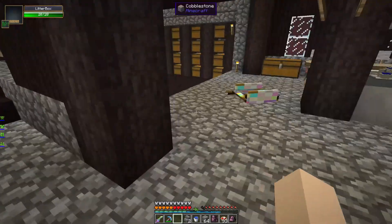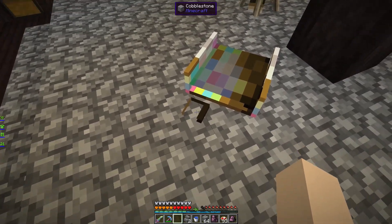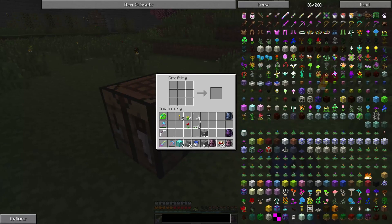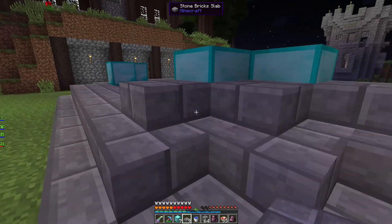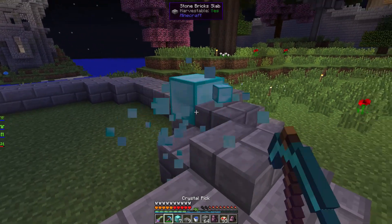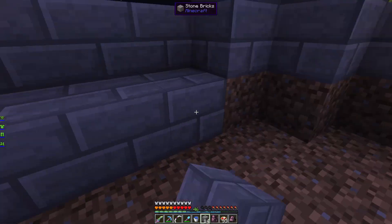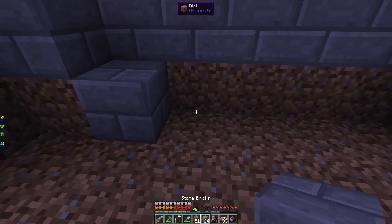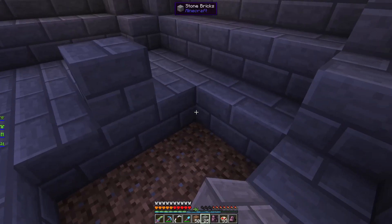Here's the litter box — it's not even used. He didn't even use his bugged-out cat bed, and this is the food. Maybe I could do some slabs around it. I am going to use diamonds still, but I just don't like that placement. What if I made it go down more and made it deeper? I think that's probably deep enough. I'm going to need to get some more of the stone bricks.